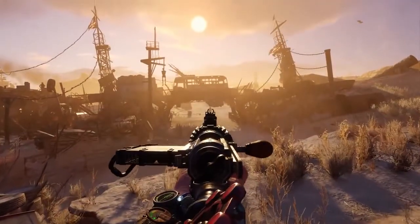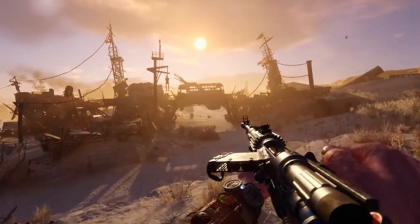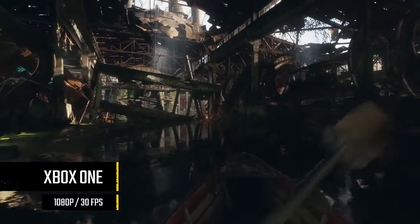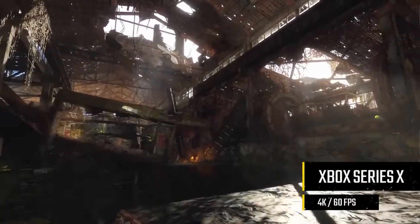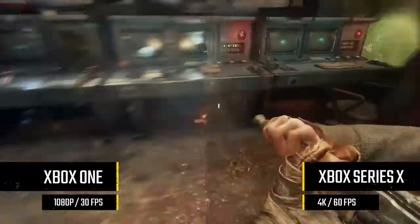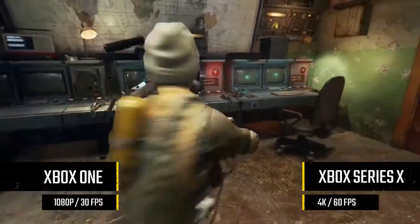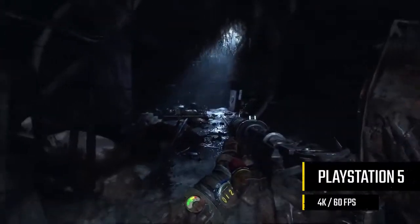On Xbox Series X and PlayStation 5, Metro Exodus will now run at a rock-solid 60 frames per second at 4K resolution, with full ray-traced global illumination and emissive lighting implemented throughout. On Xbox Series S, Metro Exodus outputs at 1080p, 60 frames per second, with all other enhancements applied.